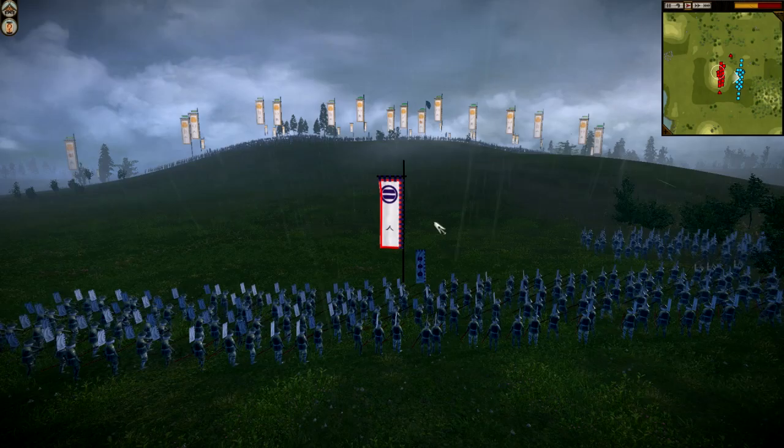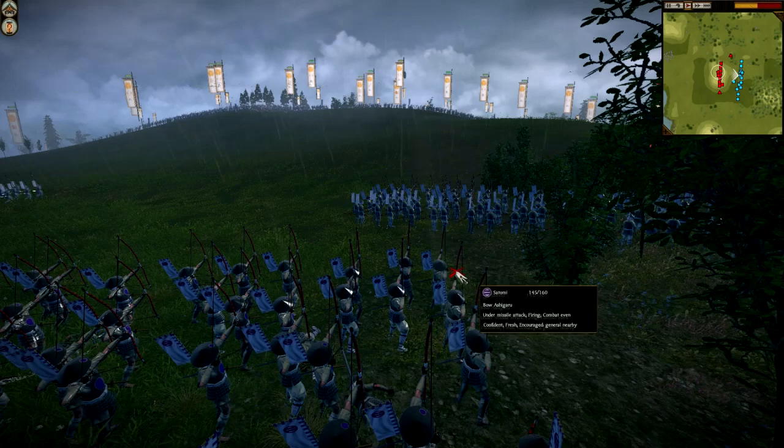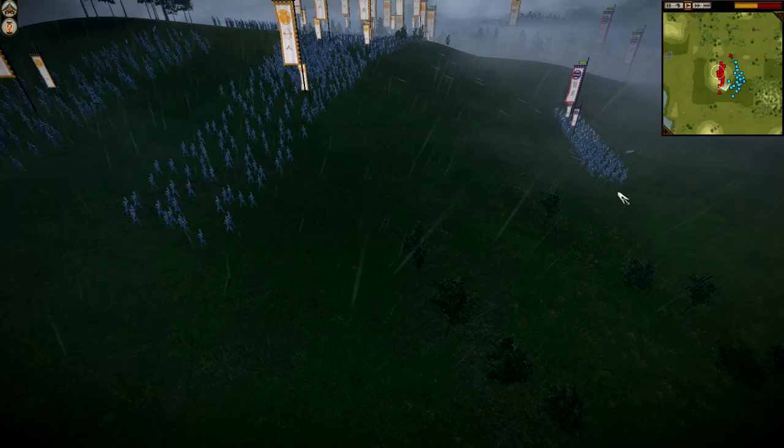Skirmish away! There's a nice volley, my boys return fire. Here comes some more - another few get it! They send their Yari Ashigaru up the hill towards us, and another unit of Yari Ashigaru is not far behind. I counter with a charge down the hill with my men to stop them from hitting into my archers.